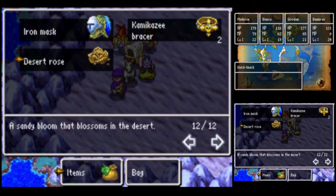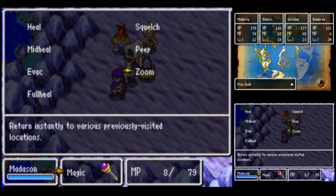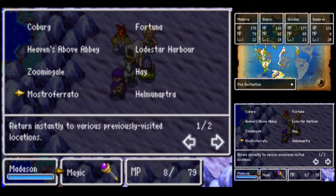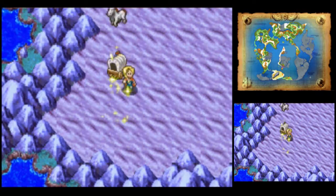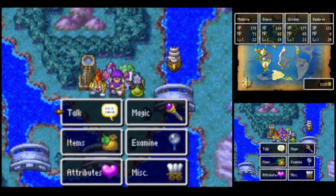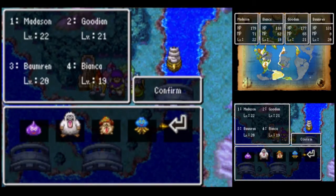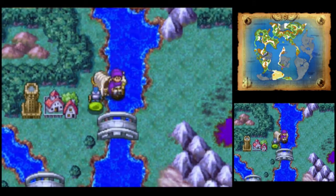This item is actually a knick-knack — a sandy bloom that blossoms in the desert. Now, if you remember, someone back in Stock and Barrel wants one of these. So we'll go back to Stock and Barrel by way of Mostro Ferrado, fix up our lineup, and we'll be on our way.